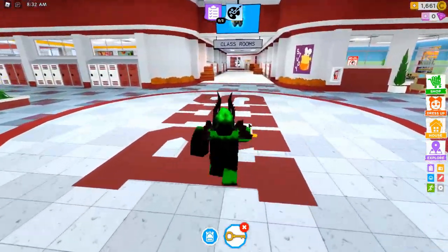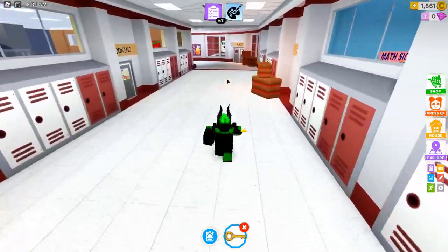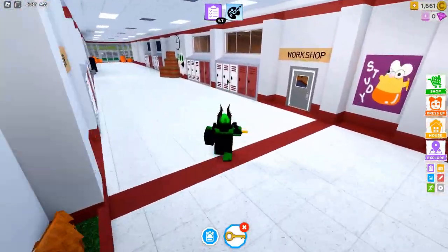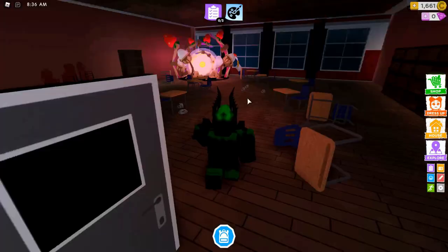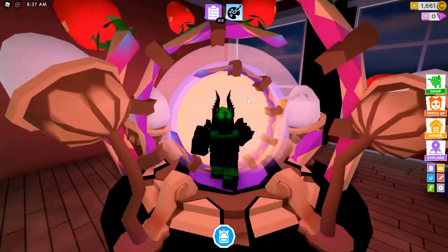Now you're gonna have to go this way towards the classrooms area and then turn left. There's gonna be a door that has no sign on it past the workshop, and that is right here. Once you use that, it's going to open up and there is actually a portal right here.